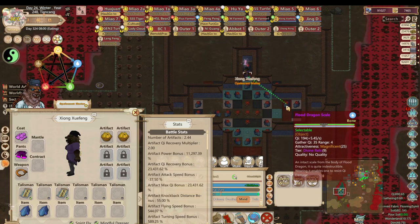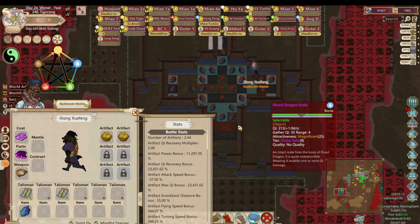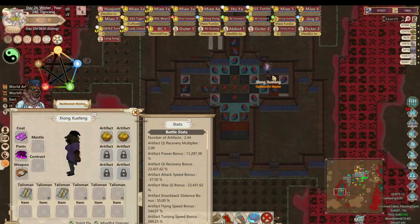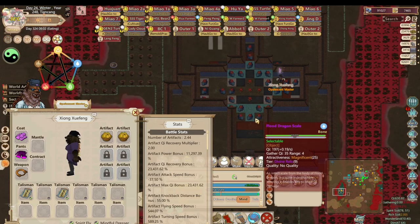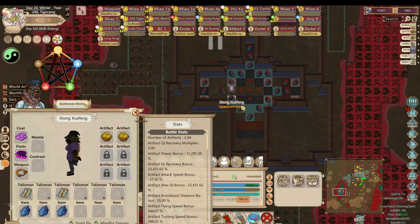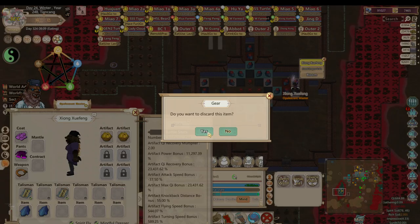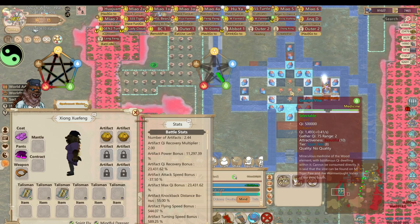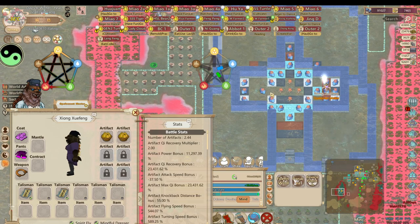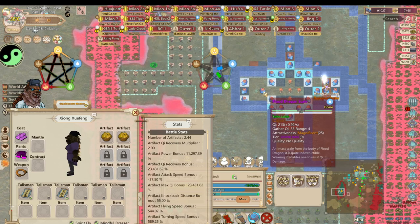That burst node is there because the range of a burst node is different from the range of a regular cultivation node. I'm not fully confident this array is good, but I'm willing to try it out. Let me check the elemental composition — it's still really strong on wood. This spot doesn't have a really strong wood cultivation value, but it's wood and water so it should still be good for my cultivator.